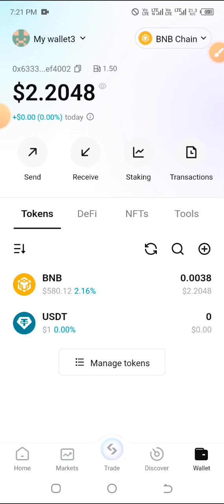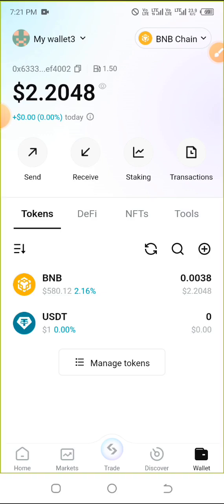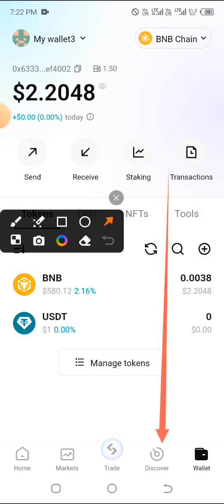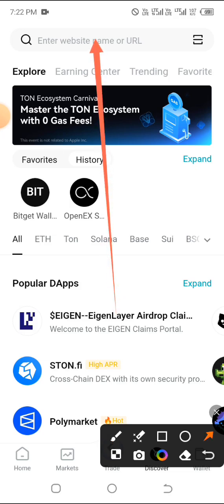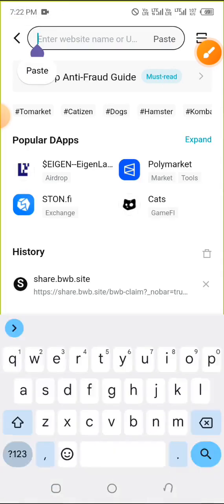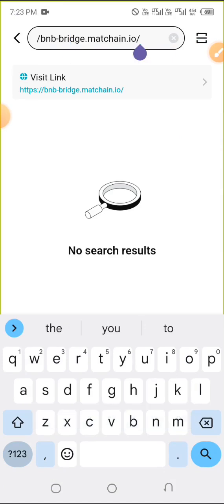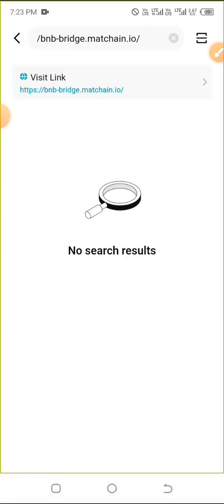Once you've deposited your BNB Smart Chain, the next step involves getting the bridging website address and connecting through the DApp area. Check the comment section for the link or come to our Telegram channel — the channel name is visible at the top and the link is also in the comment section. Click on Discover, then at the top where it says enter website URL, go ahead and click and paste the address you copied.